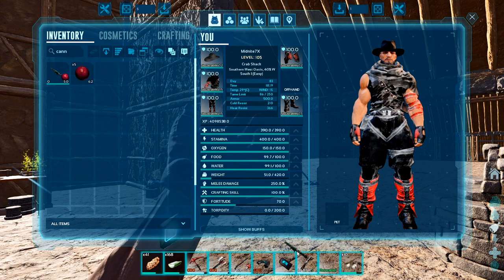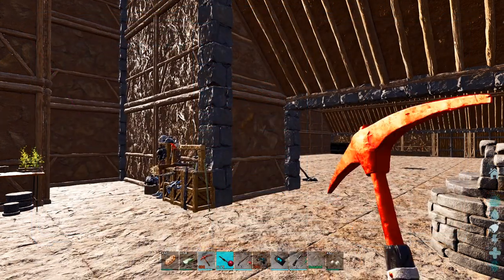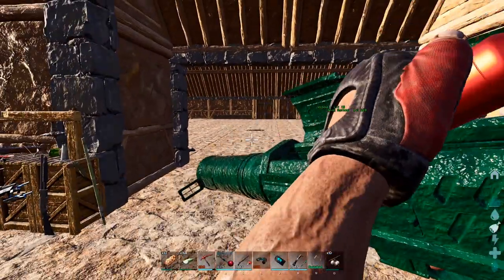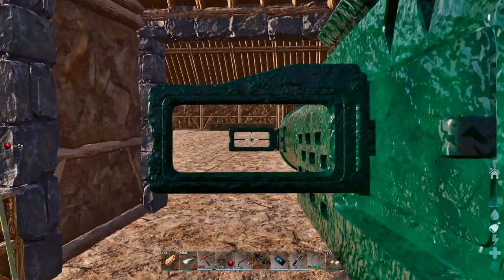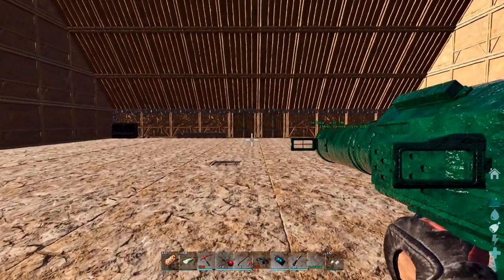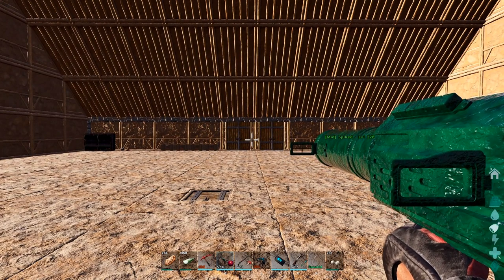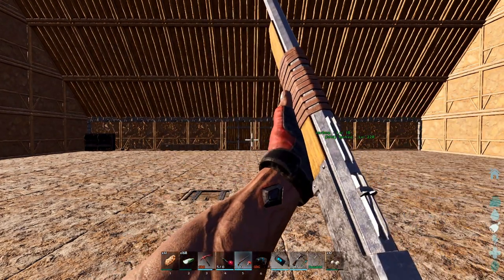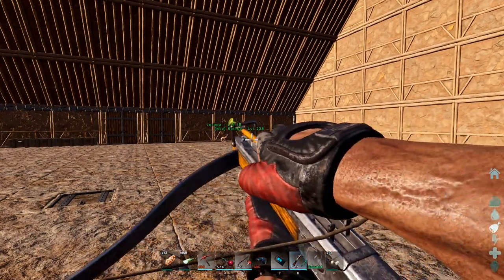We got the Captain's Cannon with the Tranquilizing Cannonball. We have our Long Neck with some Tranquilizing Darts, and we have our Crossbow with some Tranquilizing Arrows.